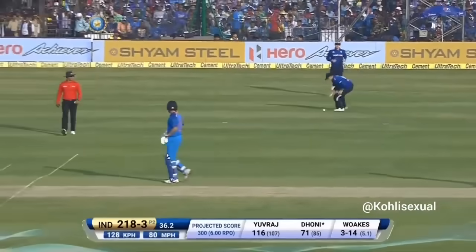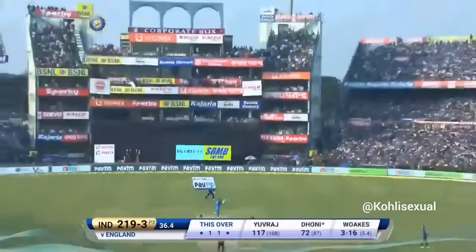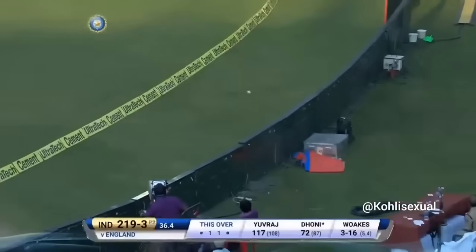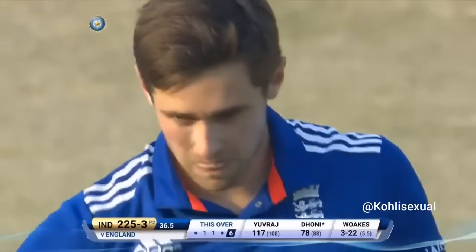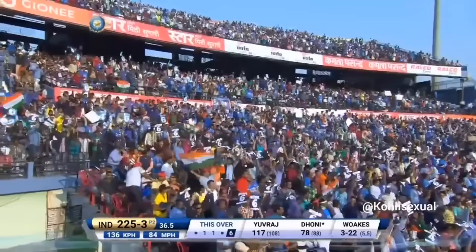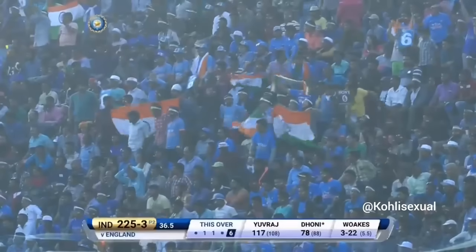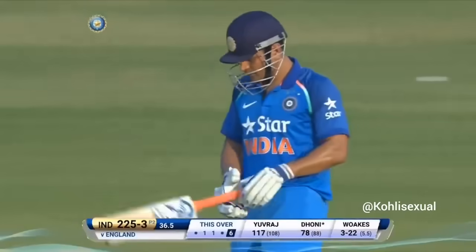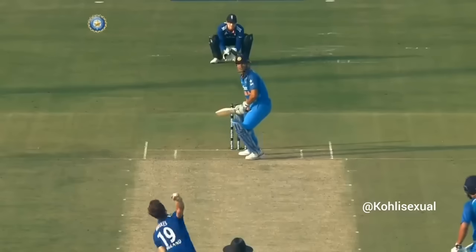Hasn't timed it too well — hasn't come from the middle of the bat, but still in, just has to get over the boundary. A leading edge, almost going for six. And this one is out of the ground! 200 partnership coming with that six. Stepping down the pitch, Woakes banging the ball in — but those strong forearms of Mahendra Singh Dhoni doing the bit.